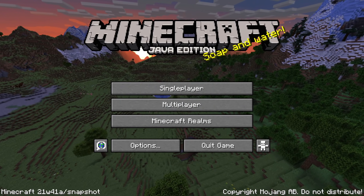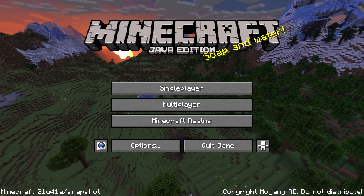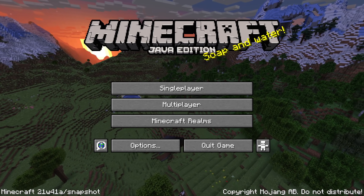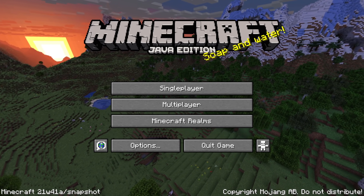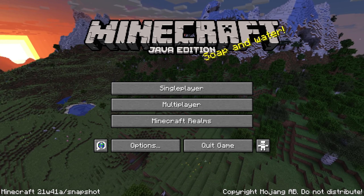Alright folks, we got Snapshot 21W41A with a new world generation random source and a new surface system for custom worlds. If you want the gameplay features, check out my update video right here! In this video, we're going to go through all the technical changes in the snapshot. My name is SliceSlime, let's dive right in!